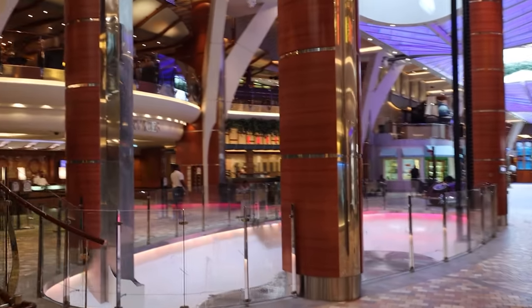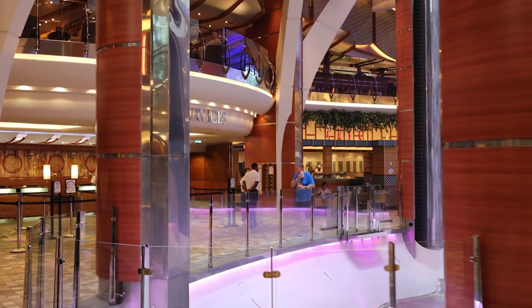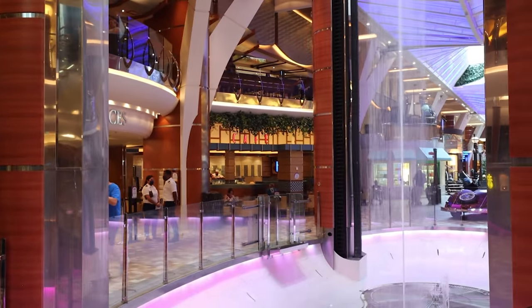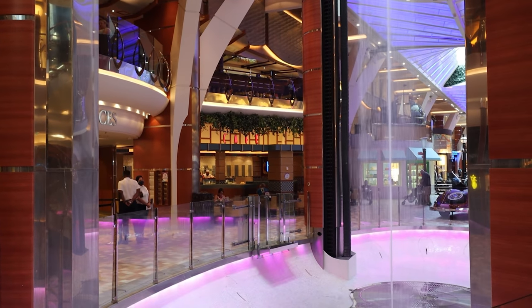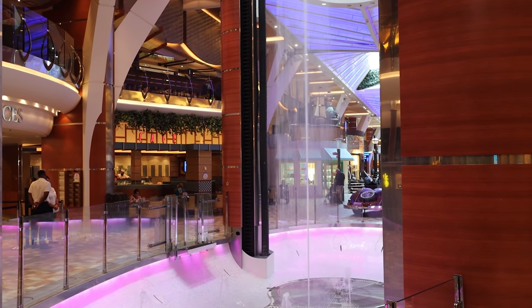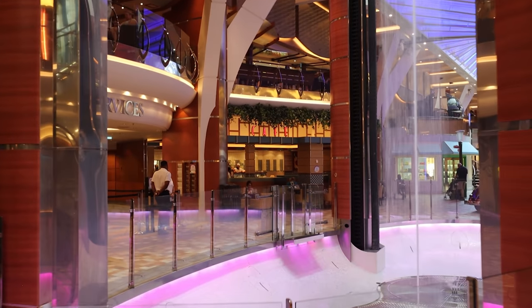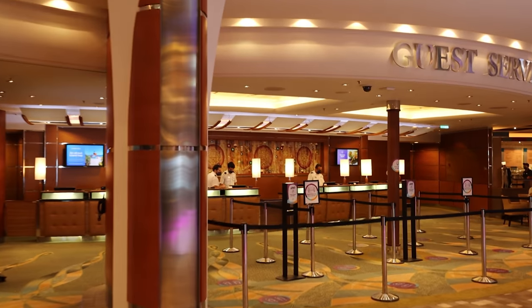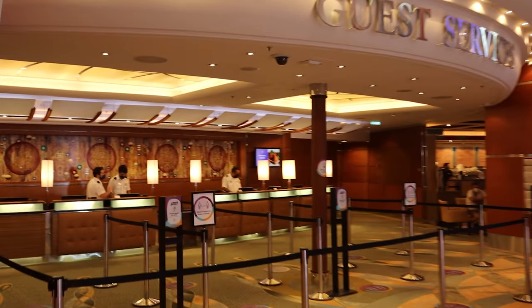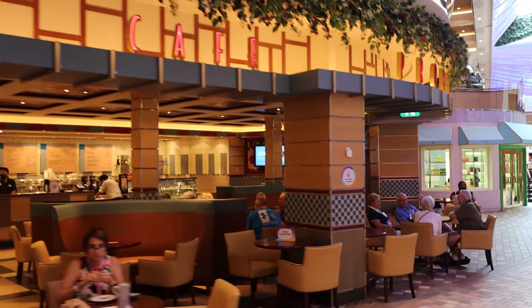Continuing to walk around, you'll notice a large open circular space with waterworks — this is the Rising Tide Bar. This bar actually moves up and down between decks 5 and 8. Something we love that isn't on all other Oasis class ships is the massive fountain in the middle. Walking around the Rising Tide Bar, you have Guest Services, where you'll come if you have any issues while on the ship.